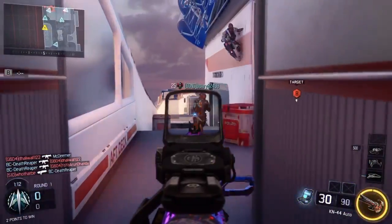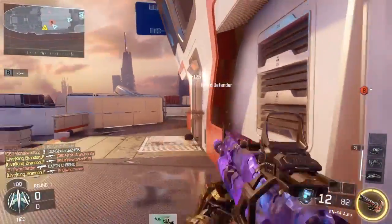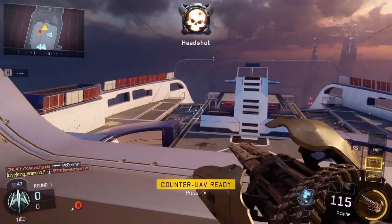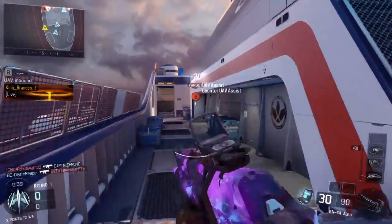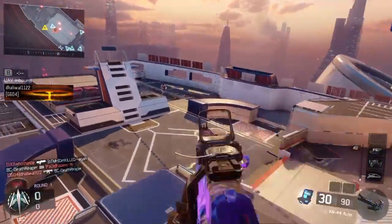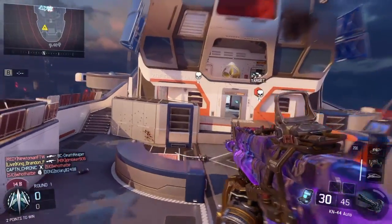Be advised, hostile UAV incoming. UAV ready for deployment. Counter UAV awaiting orders. Electronic countermeasures active. Establish perimeter at 10,000 feet AGL. Midway, UAV fuel check complete. We see UAV at 50% move. Thanks for the work, UAV departing. Thanks for the work, Counter UAV departing.